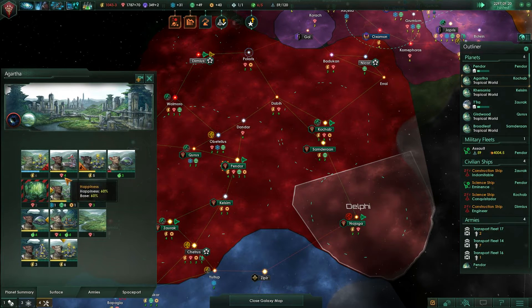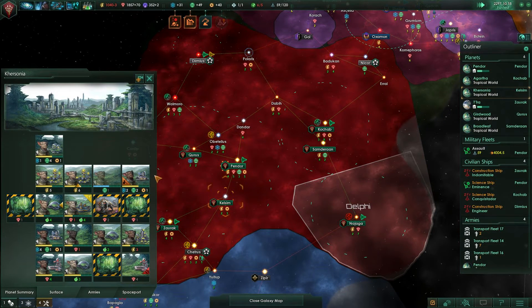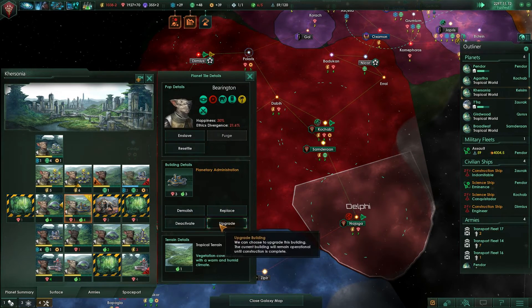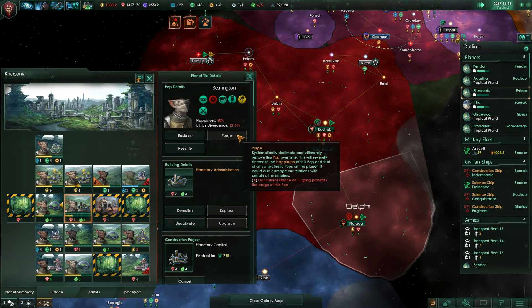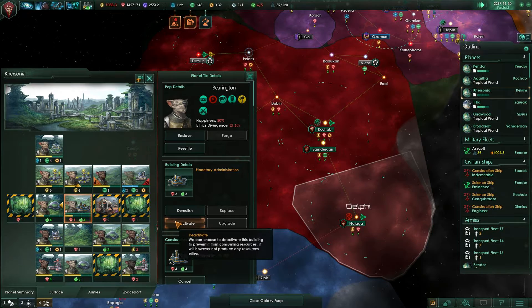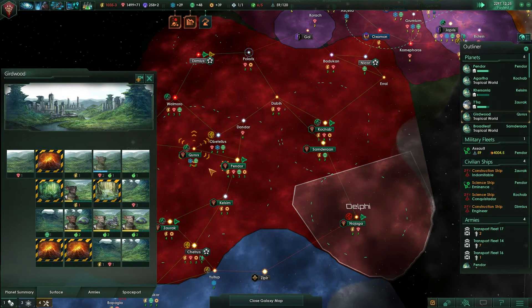Oh God, everyone's trying to freaking migrate. What the hell? Stop migrating. Planetary administration — let's change this into a capital, for God's sake. We need the capital.